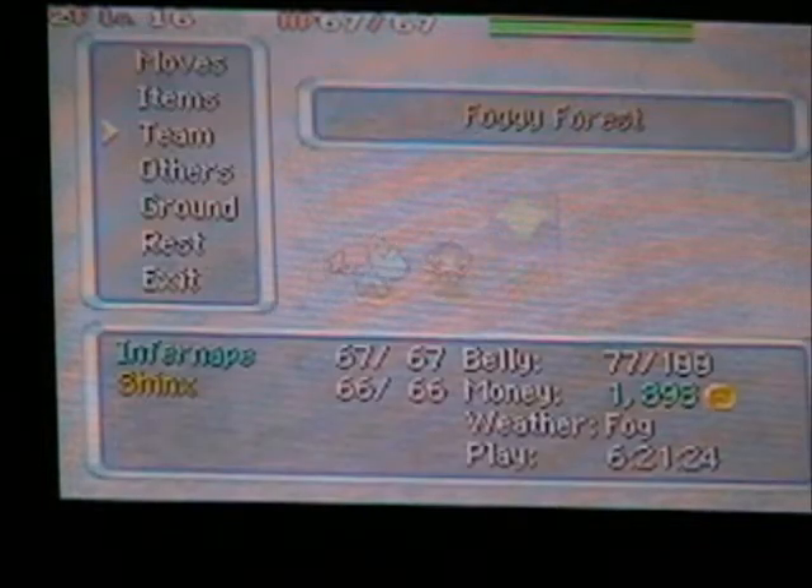On floors one through five, expect to find Cherubi, Hoothoot, Smeargle, and Dunsparce. From floor six on, you'll find Stantler and Noctowl, the evolved form of Hoothoot — much more powerful, but also about four times harder to recruit. And Buneary, and from floor seven onward, Pinsir and Breloom. This is mainly a forest-style dungeon where you'll find grass and normal types — animals that live in a forest.